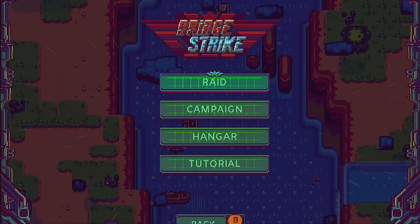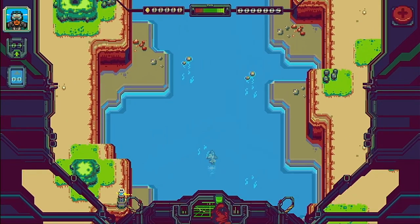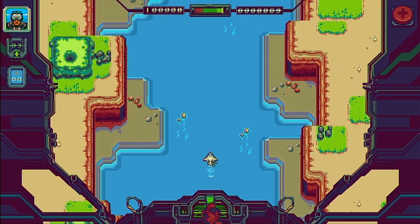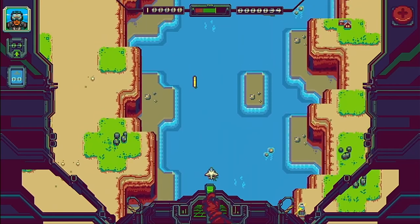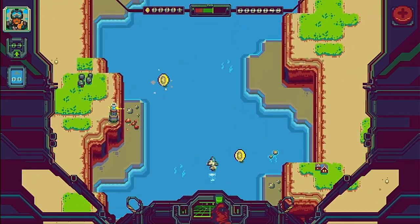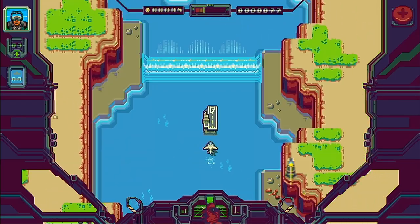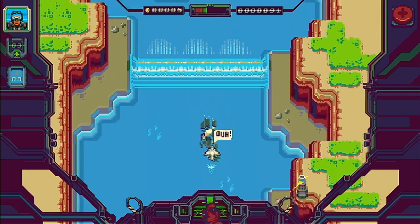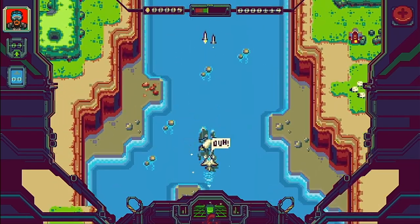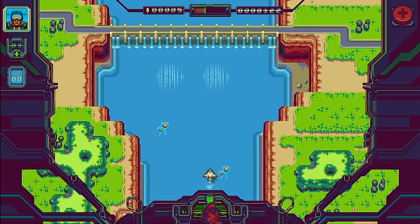Hitting play we get a few more options and we can first jump into the tutorial. Here we learn how to move our vehicle using the left analog stick, and we can fire missiles to destroy different vehicles which block our way. We also learn how to refuel by holding down on the analog stick as we pass over carriers — though to begin with I kept accidentally firing my missiles, which can also destroy the carriers. Finally we reach a bridge which we can blow up to complete the tutorial.